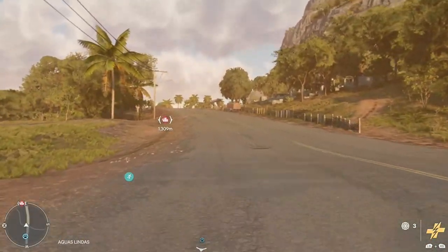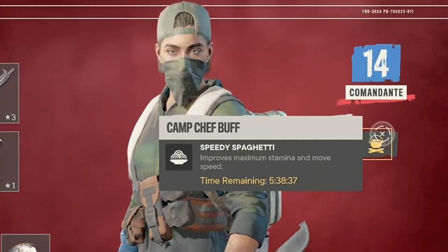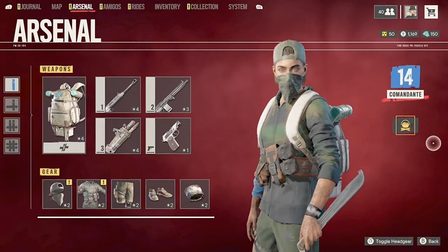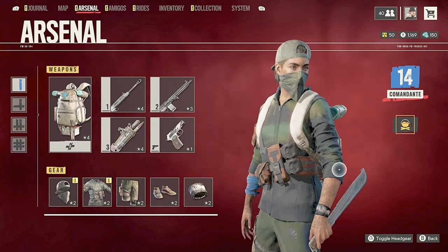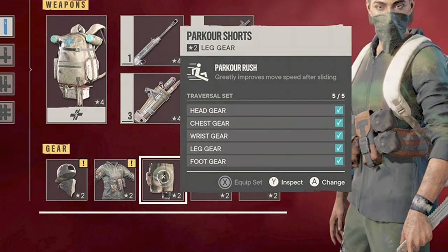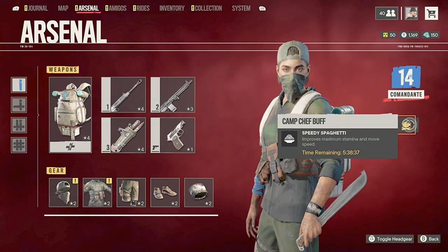For this to work, you are going to need to get the chef buff from the camp cook called Speedy Spaghetti. You mix the Speedy Spaghetti buff with the parkour clothing set, which you can get on the starter island before wrestling through the main campaign, and you will be able to keep up with the traffic in most of the game.